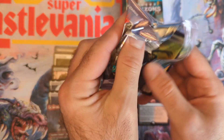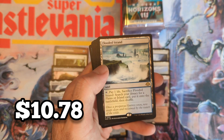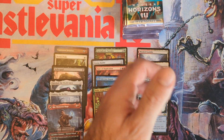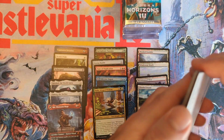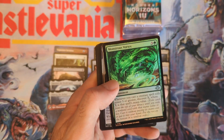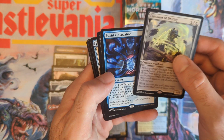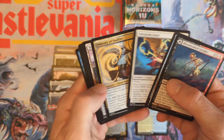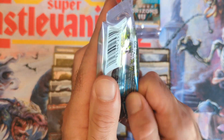Last few packs, let's rip them open. Flooded Strand — fourth fetch land of the box! Glad to see a good number of fetch lands out of these boxes. Even though they're no longer $20-$40 cards, you still need them and they'll always sell — just more of them at less value. These were cards that definitely needed reprints.